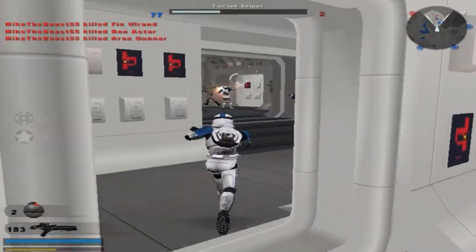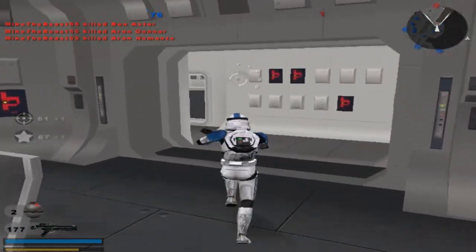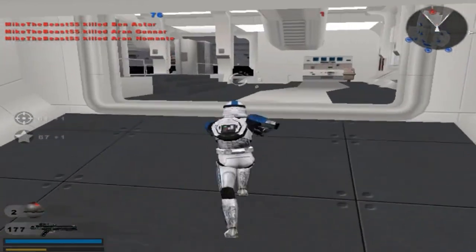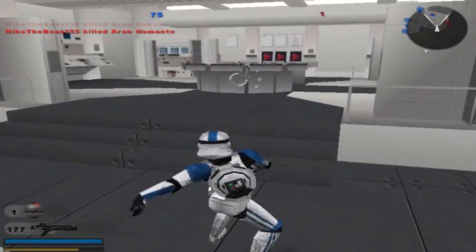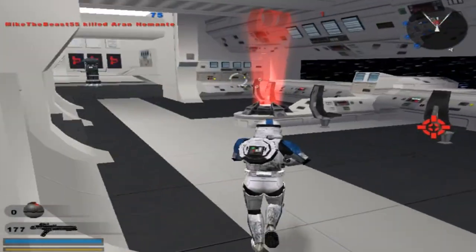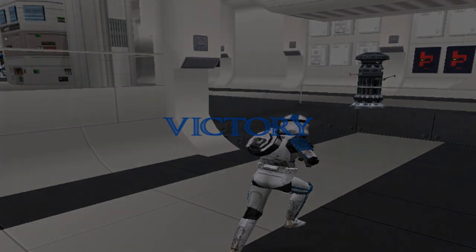I'm gonna need that. 76 vs. 1 — wonder who's gonna win this. I'm just gonna throw that over there. And there we go. Looks like that'll conclude this gameplay of Empire Rising Beta 4 on Tantafor. Thank you all for watching this video, and goodbye.